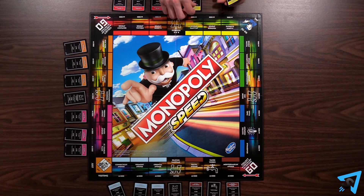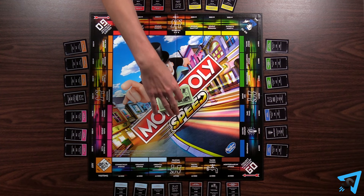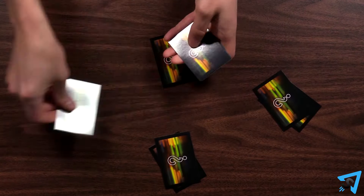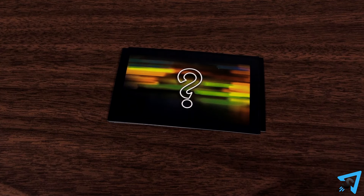Place the title deed cards next to their corresponding properties on the board. Give each player $5,000. Put the rest of the money in the center of the board as the bank. Shuffle the chance deck and deal 4 cards to each player. Players do not look at these cards, but keep them face down as a personal draw deck in front of themselves.